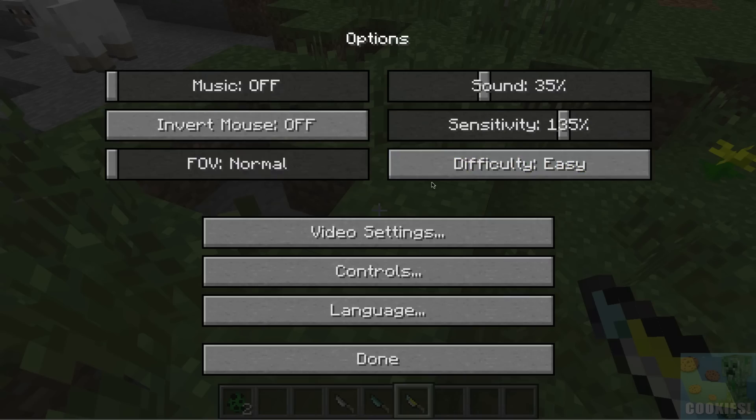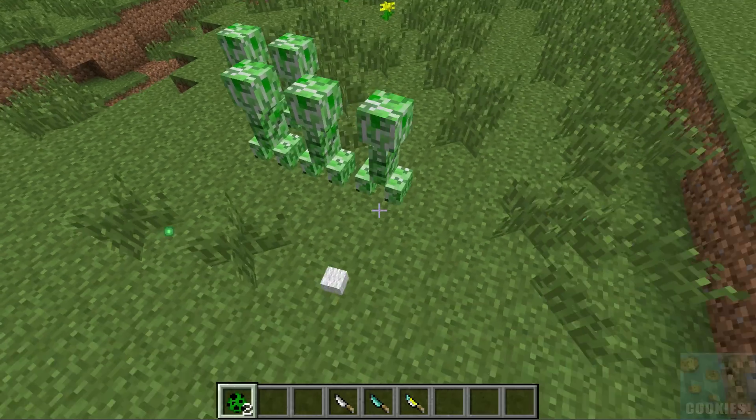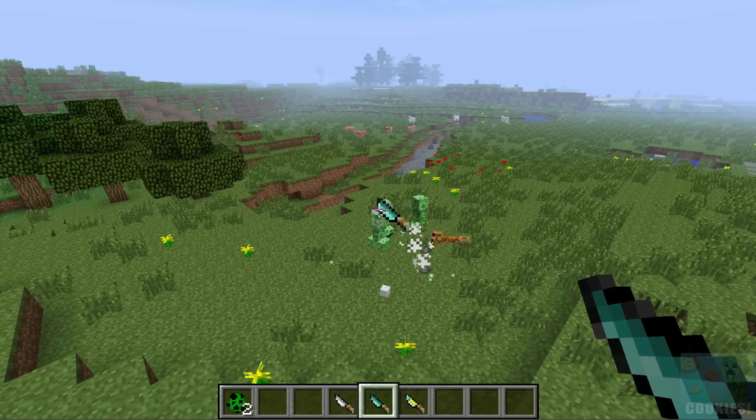Let's change off of peaceful because they won't spawn. There we go — let's get some creepers down and chuck some diamond knives at them. Boom! Yeah, it does kill them.